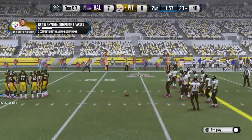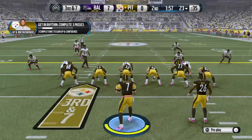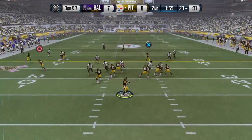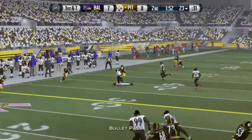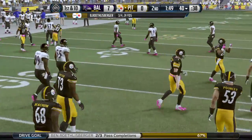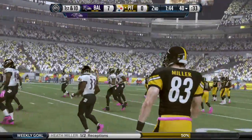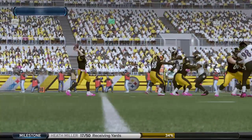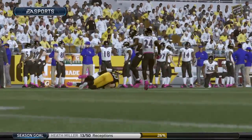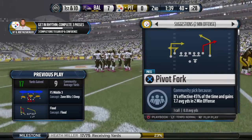Now they're ready to go — third down on the way. Roethlisberger from the gun. It's Miller on the receiving end; that's his first reception today. Nice job by the tight end making the catch. Remember, they're usually the closest receiver to the quarterback. When the quarterback gets in trouble, he's going to look for the tight end.